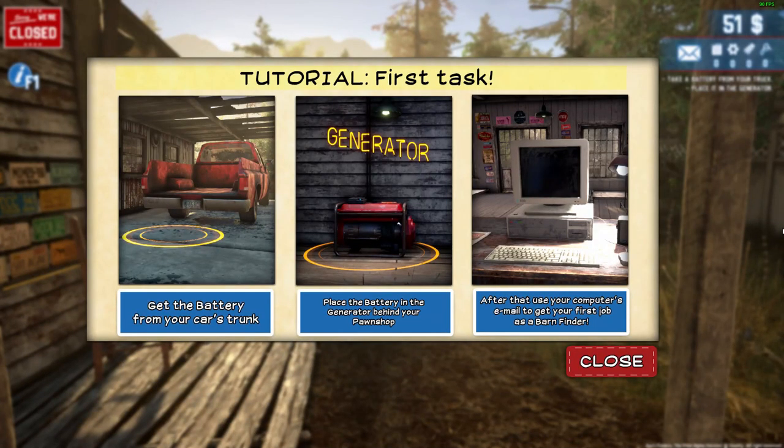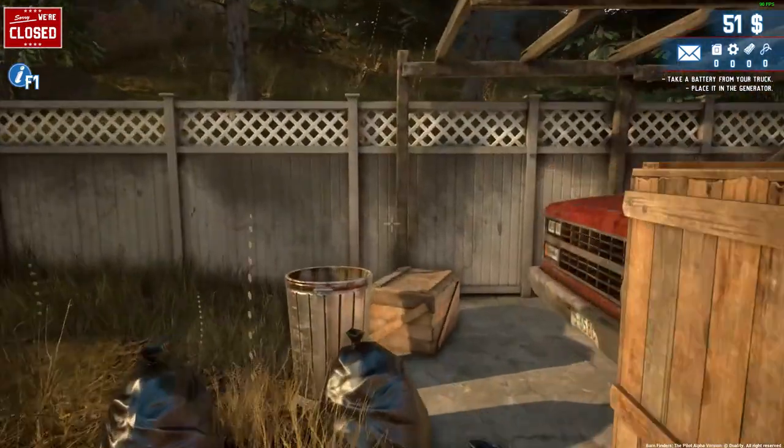Tutorials — first task: get the battery from your car's trunk, place the battery in the generator, and then after using your computer email, go and get your first job. So the truck is here.